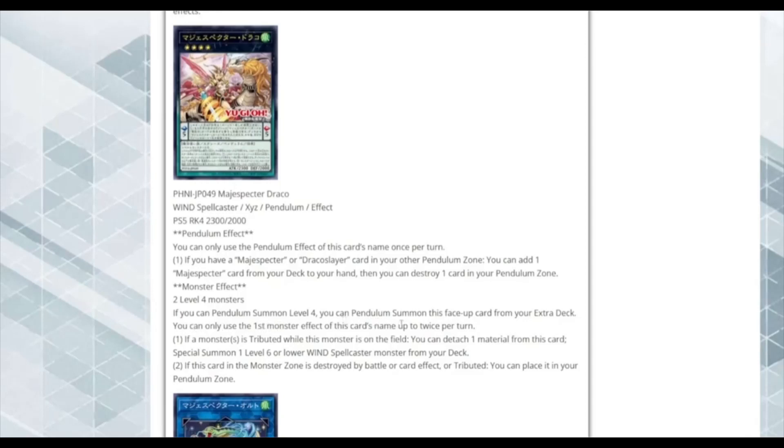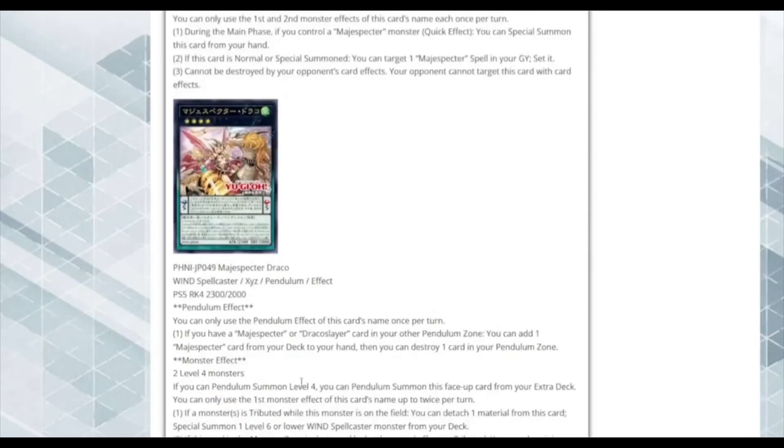Monster Effect requires two Level 4 monsters. If you can Pendulum Summon a Level 4, you can Pendulum Summon this face-up card from your Extra Deck. The first monster effect, usable up to twice per turn: if a monster is Tributed while this card is on the field, you can detach one material and Special Summon one Level 6 or lower Wind Spellcaster from your deck. Second effect: if destroyed by battle, card effect, or Tribute, you can place it in your Pendulum Zone. The first effect is really good since you're always Tributing Magispectors for Tempest, Tornado, or Majesty's Pegasus — and Magic Unicorn Kiran could potentially come back.